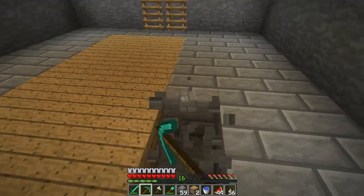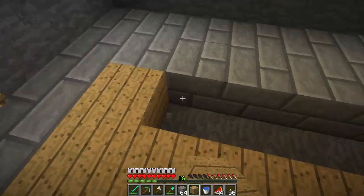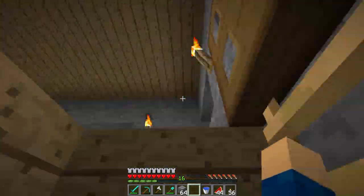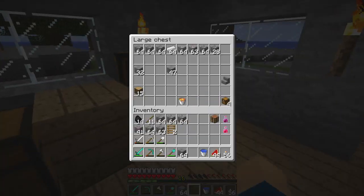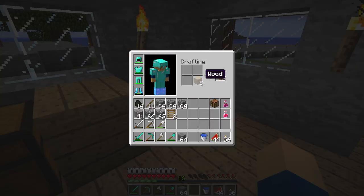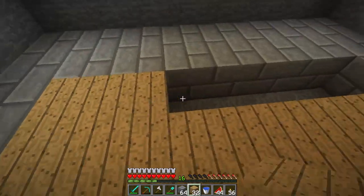We need another row here, and then we'll have to get some more timber from upstairs because we ran out. That should be it, and then we can get started on the farm, which is probably going to be awesome. Let's get all this. This should be awesome — okay, we just need to make loads of chests now.